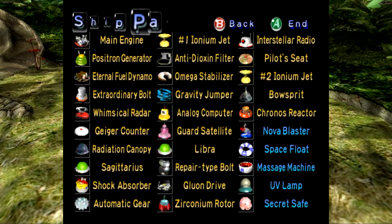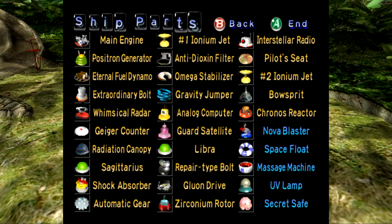Here's a list of all the parts — it shows you which are essential and which are not necessary. Most of them are conveniences for Olimar, like the space float or the massage machine. The secret safe, of course — don't want to return empty-handed.